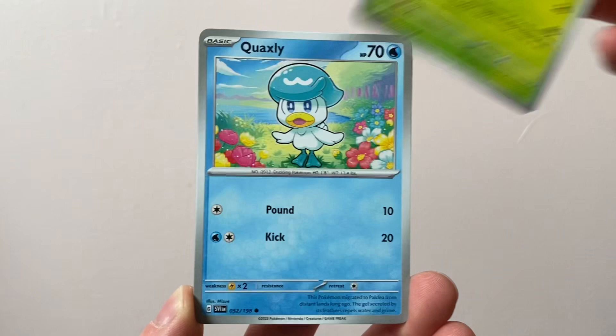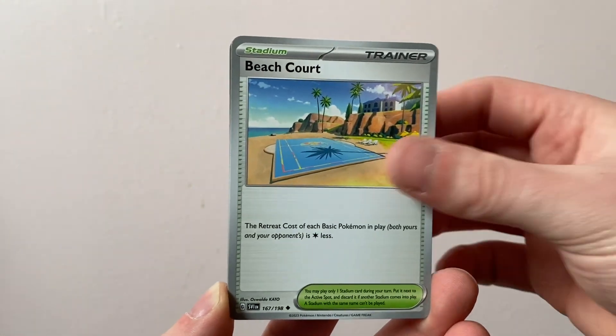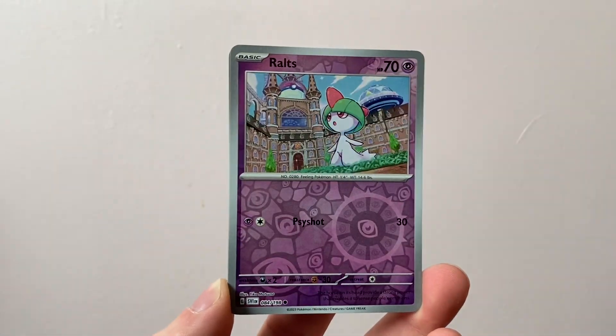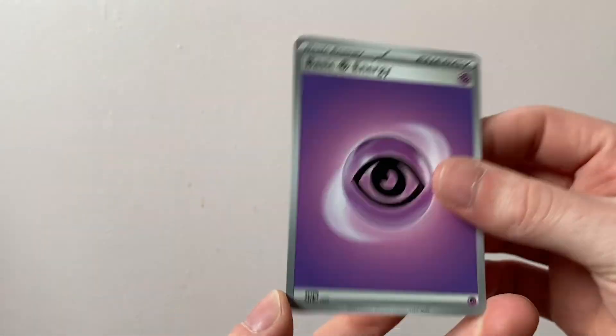We've got a Clodsire, Dolliv, Quaxly, Pawnyard, Beach Court. Come on, I want a gold card — give me one of the gold cards. Skeledirge, Ralts, and a Cloth Holo Rare. Four packs left — keep going.